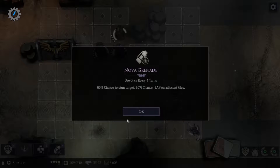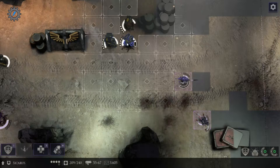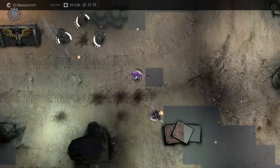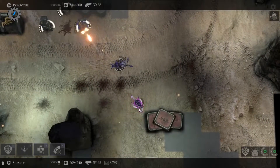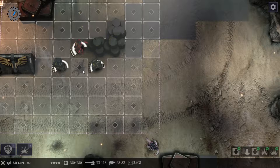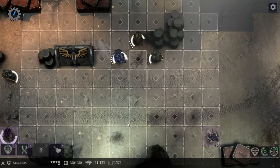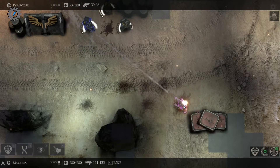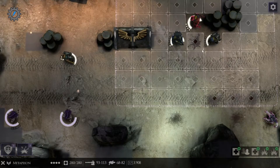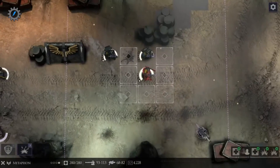Is this Nova? Nova? Yeah. We'll save it — we'll see if I need it. You can't hit him? Okay fine, step over. And just, yeah, might as well shoot him. This is once every three turns? Might as well use it. Step here, try to shoot him. Nice! 280 damage — that was pretty good.